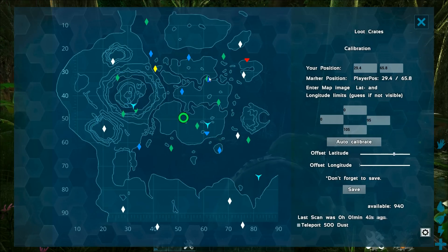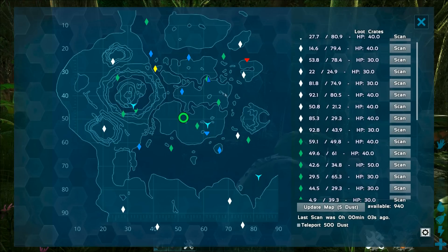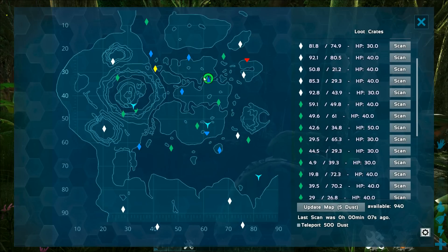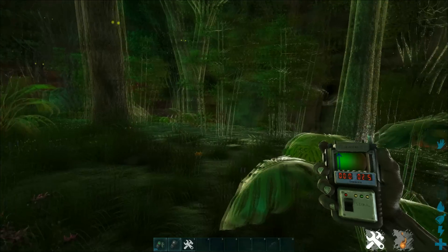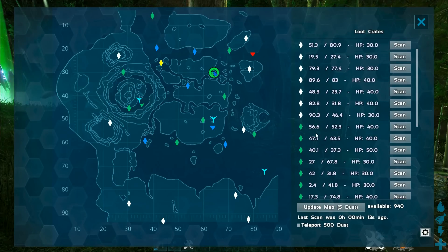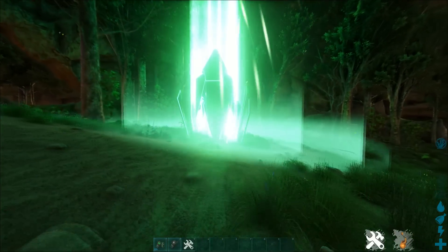All the icons are moved a lot closer to where they should be. It's not perfectly calibrated, and don't forget to save. But if we track the marker on here and get the crates, the tracking is super accurate.